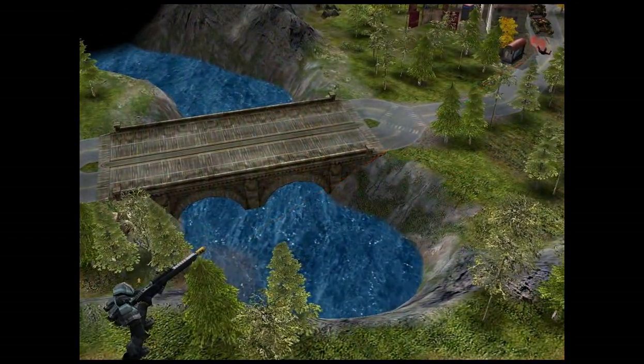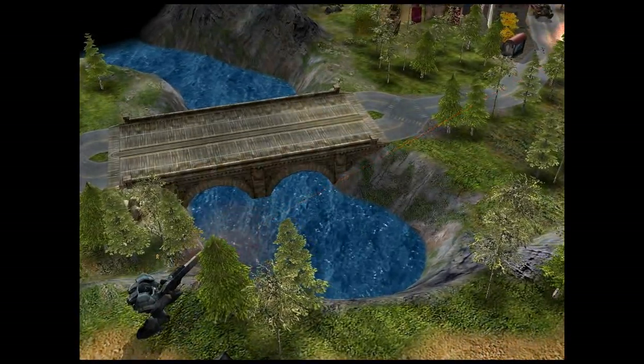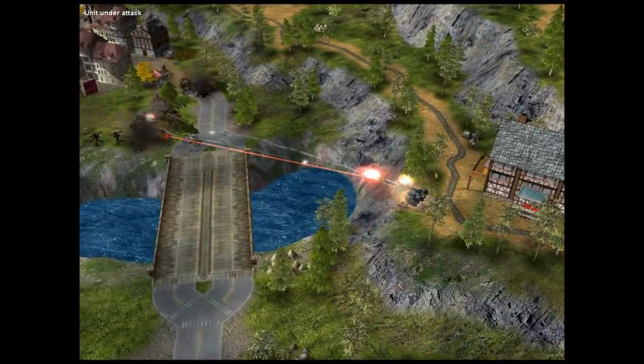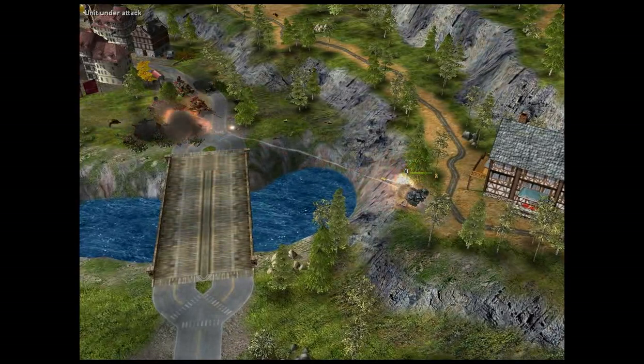And last but certainly not least is the Venom Combat Armor from Team Viking. Team Viking Venoms are armed with a large caliber anti-material rifle which can decimate enemy vehicles and infantry at long range. Its low rate of fire and limited range at close combat makes it very vulnerable in areas where the Valkyrie would absolutely decimate the enemy.